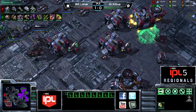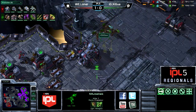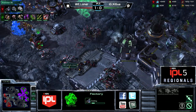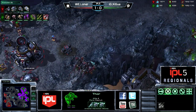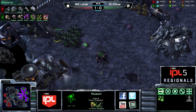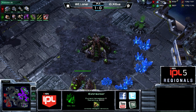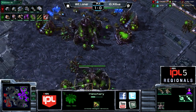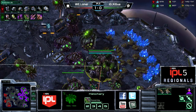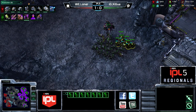A lot of Hellions are coming out now — double Reactor Factories. Shigua is taking quite a bit of damage on those Mutas now, down to just four, and not able to stop the construction of the fifth Factory. Five Factories out — Mech is the order of the day once again. I've been saying it all week: this is the style we're going to see a lot of Terrans change over to now that Zerg has so many good defensive options in the very early game. Loner is following the basic mech standard — Thors and Hellions first, then adding Tanks a little bit later after he's safe from Zerg air.